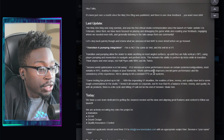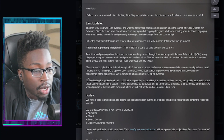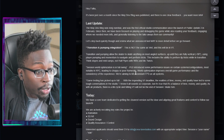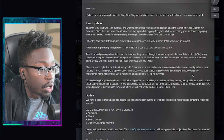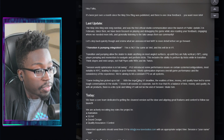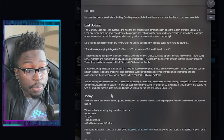Session world optimization is in full swing. Public update 2 introduced performance issues on certain systems and configurations, most notably in NYC, leading to choppy or poor frame rate. World optimization improves overall game performance and the consistency of the experience. They're aiming to hit a constant FPS on all systems.